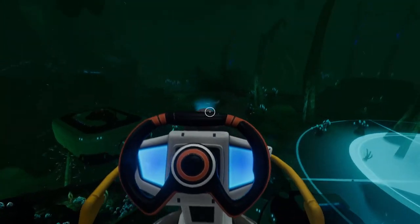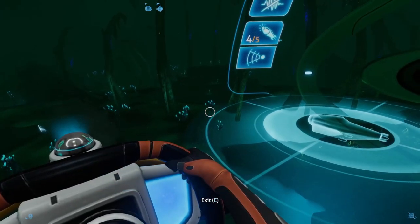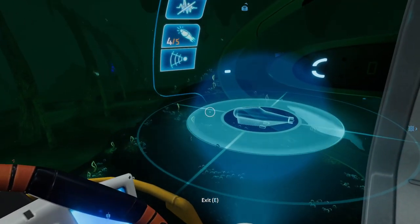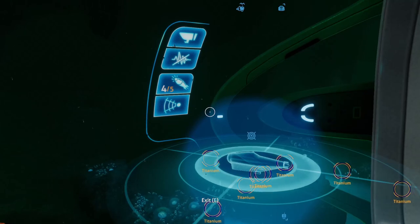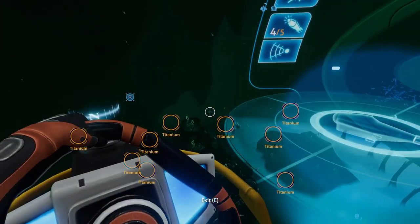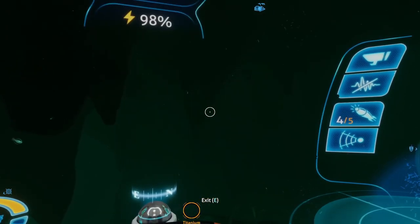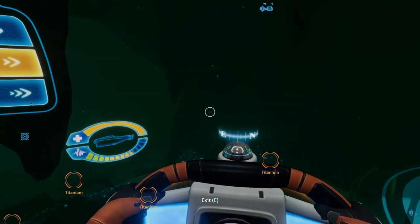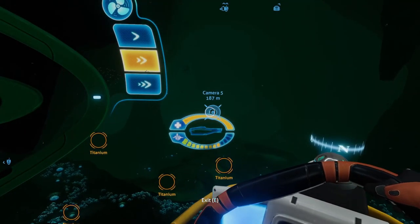Alrighty, everything's set up and we're ready to go. Let's crank the engine. Oh yeah, you better power up. Bring us round and about — it's time. We're gonna be descending, going deeper in this cave, going where it starts to get hot — that's how far down we're gonna go. We're gonna start getting into the more dangerous area. Supposedly we're gonna even see bigger leviathans somehow down here inside the caves, which I thought would be a little bit impossible.